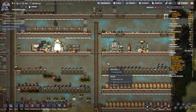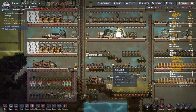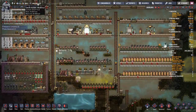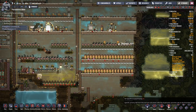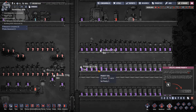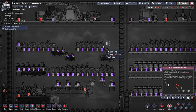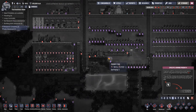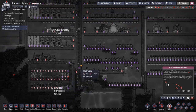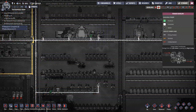G'day mate and welcome back to Oxygen Not Included with me, JD. We're doing a couple of things this episode. First off, you can see we've got just a little bit of food, so the first thing I'm going to do is de-prioritise all our farms because they were set fairly high at priority 7. I'm going to leave our mushrooms because they're a better quality of food, so I do really want them to keep running.